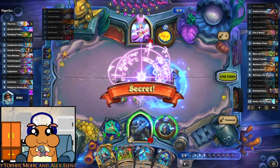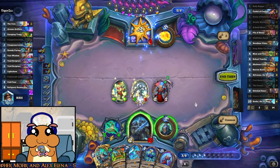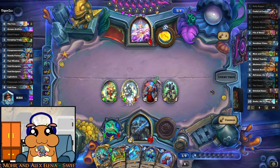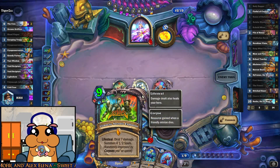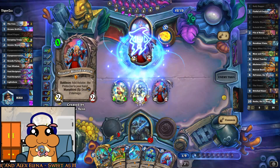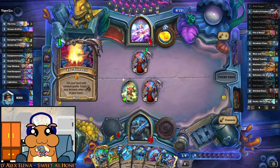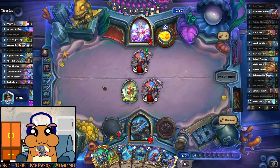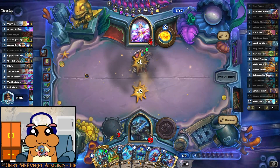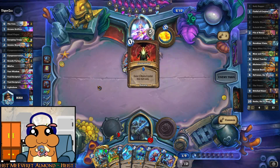He's getting dangerously low on health — that's good news. We still have that, so might just finish the game next turn if he doesn't play a spell or a secret. He's gonna get armor if you place the second part of it. Is that the random one he got? Maybe not. I'll still place that — that's 11 damage.